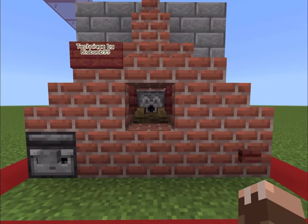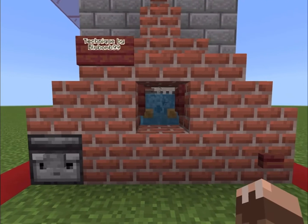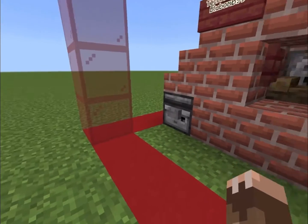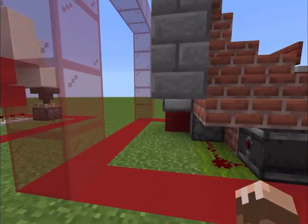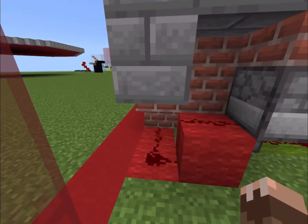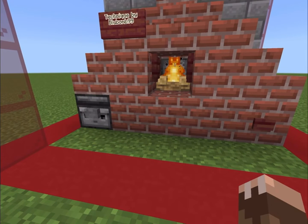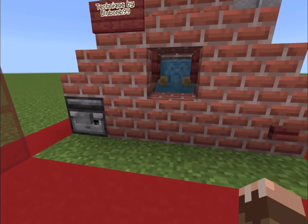Here we have a toggleable fireplace, or a brick oven, whichever you choose. If you press these buttons, they will turn on and off the campfire inside. It's a pretty simple mechanism — the observer detects whether the button is on or off, so it dispenses the water twice, and that simple button setup will do for the fire. There's also a fence gate so the water doesn't spill out.